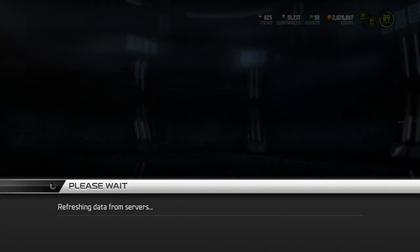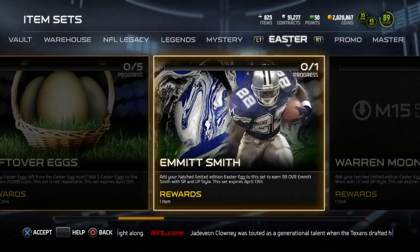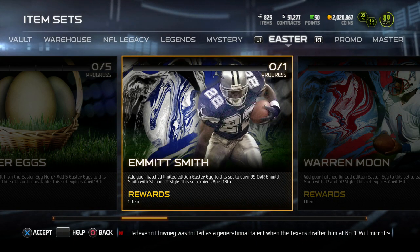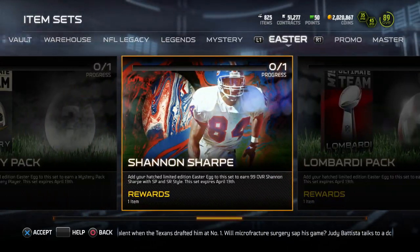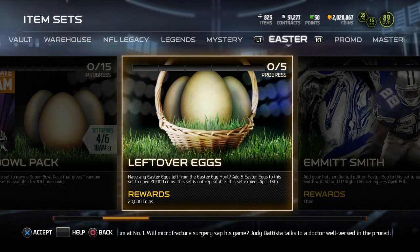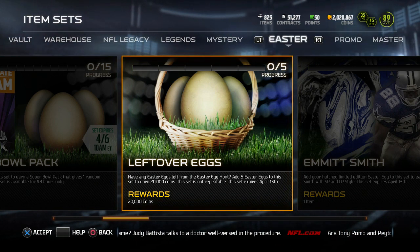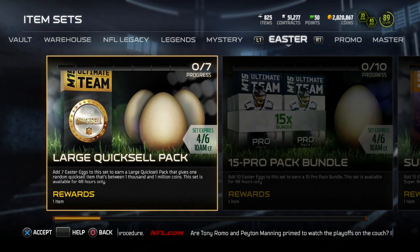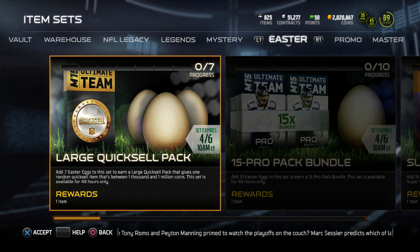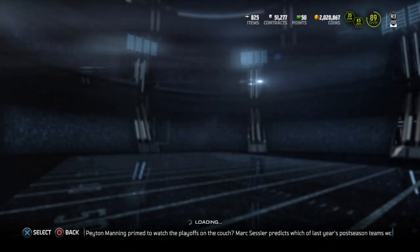Go ahead and go to the sets. We already knew all these cards because there was a leak. So we knew that Emmett Smith was coming out — that 50-of-50 egg was Emmett Smith. We also had Warren Moon, Rod Woodson, and Shannon Sharp released yesterday. We also got today the leftover egg set — pretty much a stupid set, but if you have five eggs left over you can get yourself 20k coins. A Super Bowl pack was released today, a 15 pro bundle, and a large quick-sell pack that I don't know why anyone would want to do. You're better off putting the eggs in for 20k — you're probably not going to get more than 1k in the large quick sell.